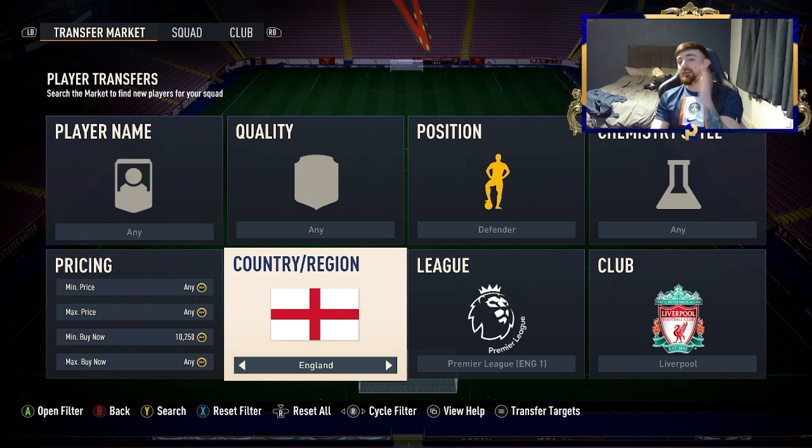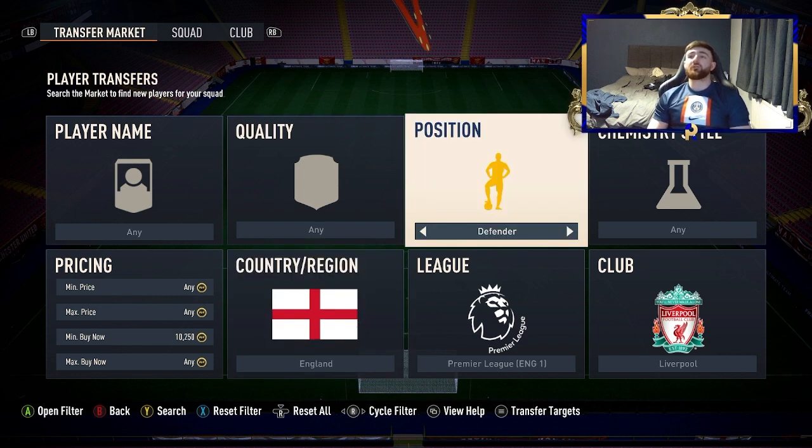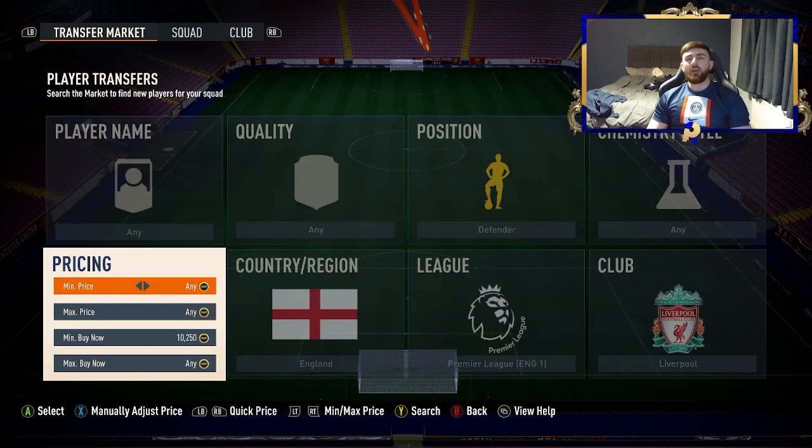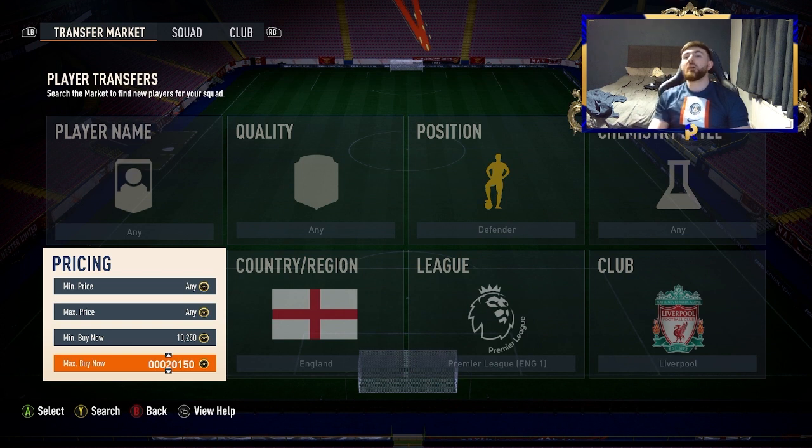Today I'm going to show you 10 filters very quickly to make you a ton of coins. We're going to start off with Defender, Prem, Liverpool, and England. This one is for those with around 20k. If you don't have 20k, don't worry — we've got filters for every budget so just move on to the next one.